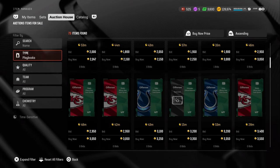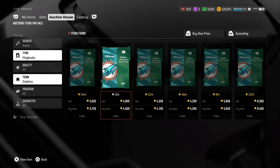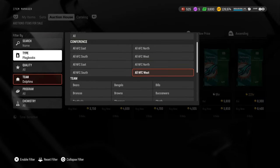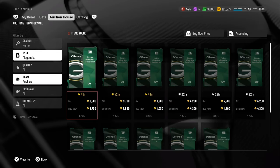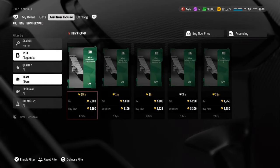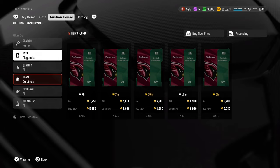Let's look at the Dolphins — the Dolphins playbook goes for like 3,700, so you'd profit like 1,000 on it. Defense goes for like 5,800, so you'd profit a few thousand on defense. Jets, you'd profit a few thousand on as well. I know it's not much, but it is what it is right now at the beginning — you can't really flip or anything because the market is broken. Most of these playbooks you'd profit a few thousand per.